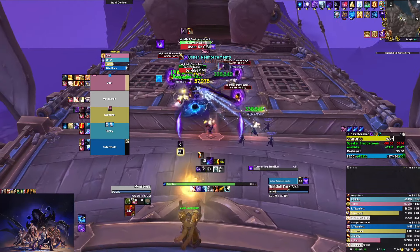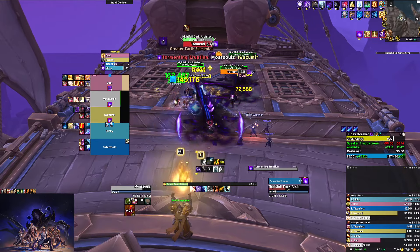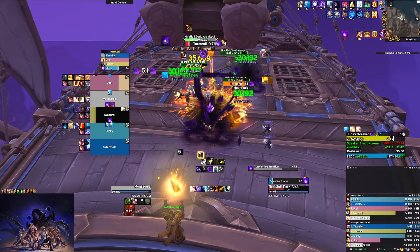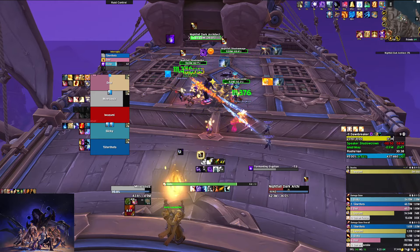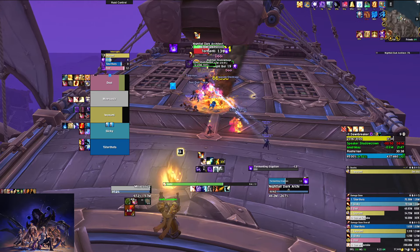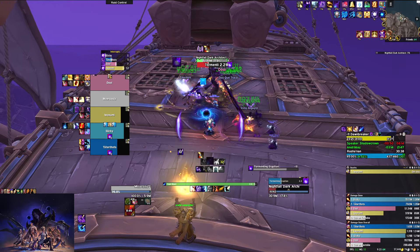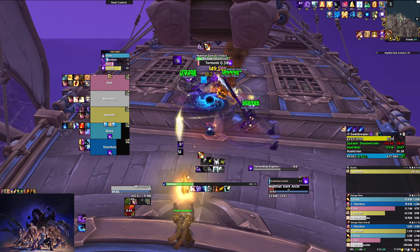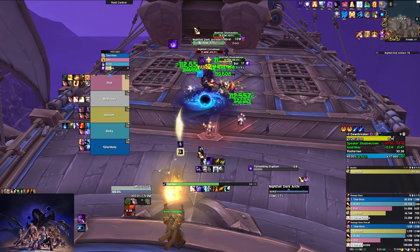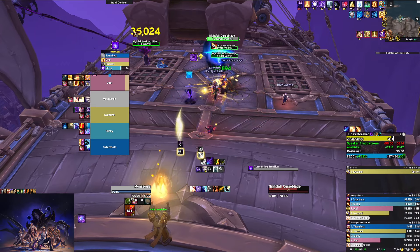I'm saving this Radiance charge for the next Tormenting Eruption. This guy keeps spawning adds as long as he's alive — just something to be aware of. I'll put a Power Word: Shield on the rogue. Another Tormenting Eruption — Power Word: Radiance, Mind Blast, and then spam. Now we just focus the adds.